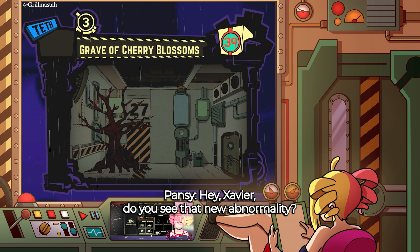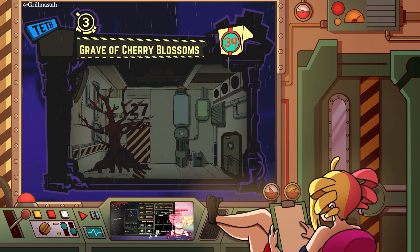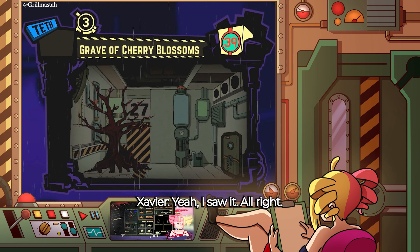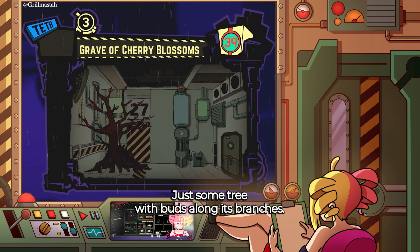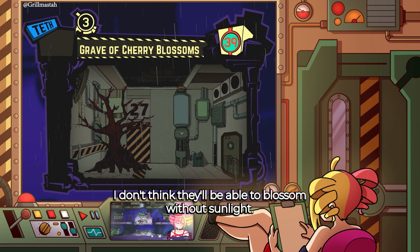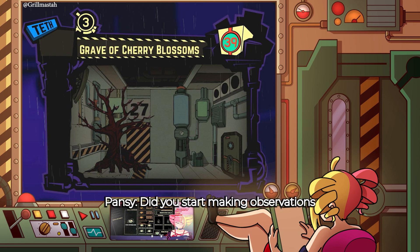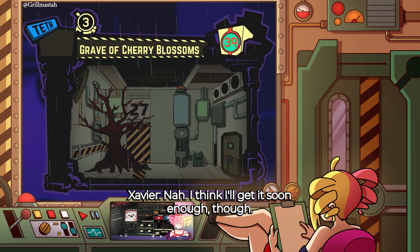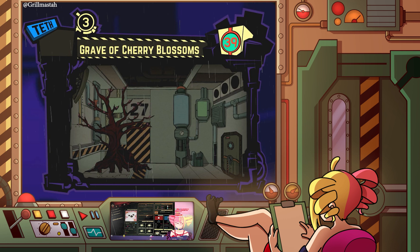Pansy: Hey Savior, did you see that new abnormality? I think you got put in charge of it. Savior: Yeah, I saw it alright. Just some tree with buds along its branches. I don't think they'll be able to blossom without sunlight. Pansy: Did you start making observations and writing reports yet? Savior: Nah, I think I'll get it soon enough though. Pansy: Alright, take care.